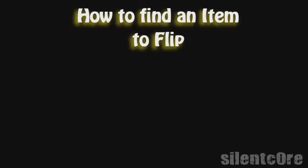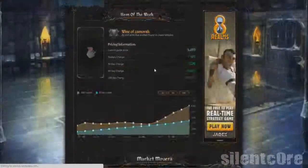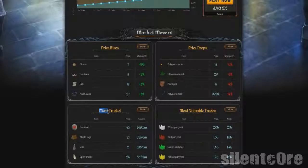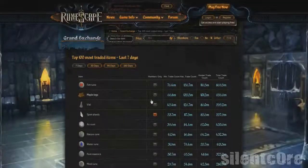A good way to find items is by going on the RuneScape website, go to community, then grand exchange, and scroll down until you see most traded items, then just click more. There are loads of items to choose from, but sadly they're fairly cheap items, so they're not going to be any good for wealthy players.